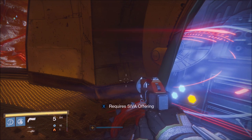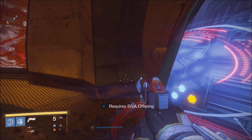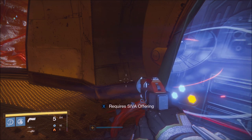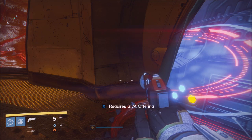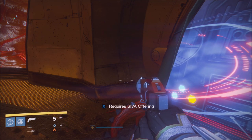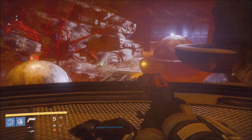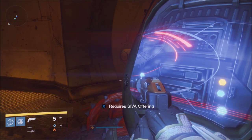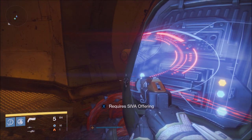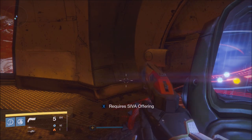I don't have any SIVA offerings right now, but I'm going to make a video on how you guys can farm for them. All we know is that you can farm Splice over at the SIVA Dreads. You can farm them over at the Plaguelands at the Archon's Keep. It drops a little white engram and you have to pick that engram up, because if you don't it will not go into your Postmaster.